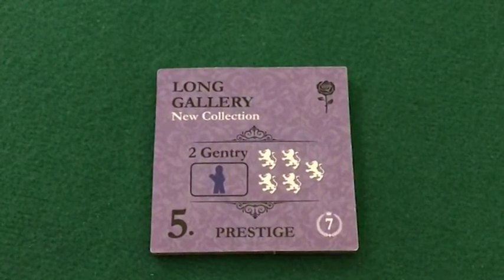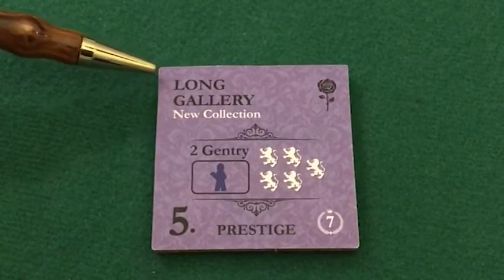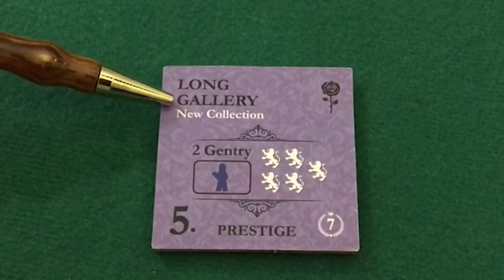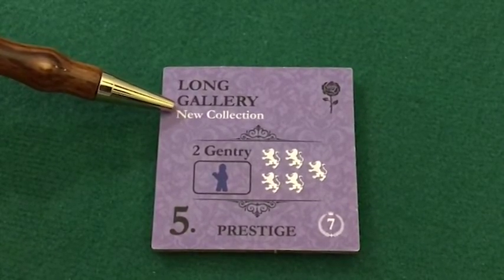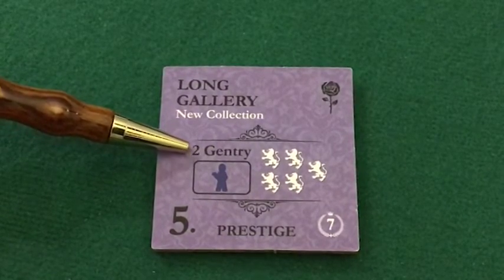There are a couple of significant things that happen generally with improvement tiles when flipped. We have the same physical location, but often we have new activities — for example, this represents that some new art was acquired.